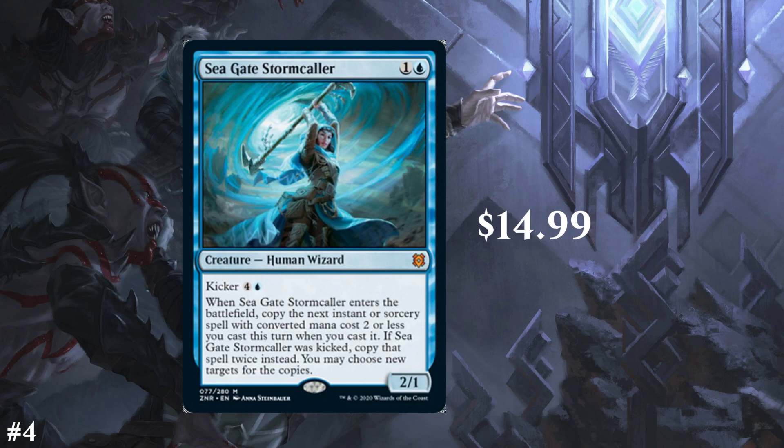Next we have Seagate Stormcaller. It's a 2-cost blue creature human wizard. When it enters the battlefield, copy the next instant or sorcery spell with CMC 2 or less you cast this turn when you cast it. If it was kicked, copy that spell twice. When this came up I said this is probably one of the dud mythics of the set — I really didn't think this would be a $15 card. You're copying something and getting a body out of it, but I'd rather play Lutri, which can copy anything. Your opponent sees it coming, it's not at flash speed, you can only copy spells with CMC 2 or less. I'm not a huge fan of this card, but I see why people are interested. It's going for $15.